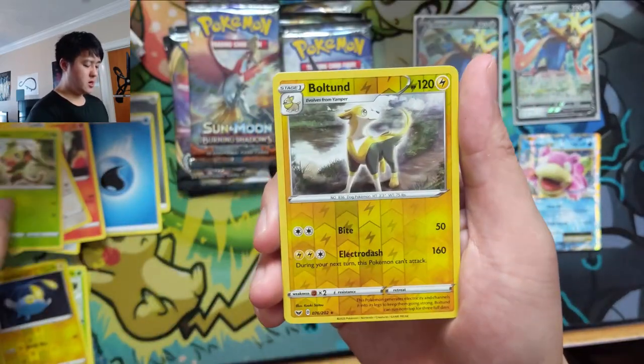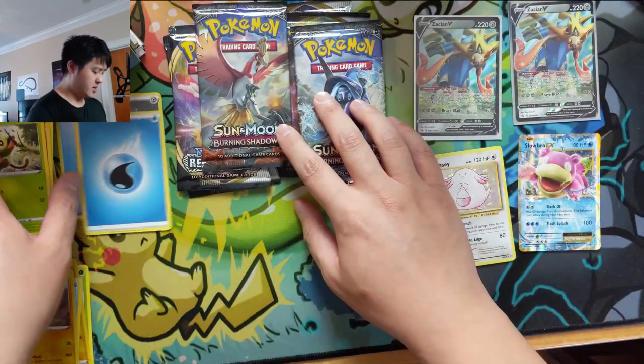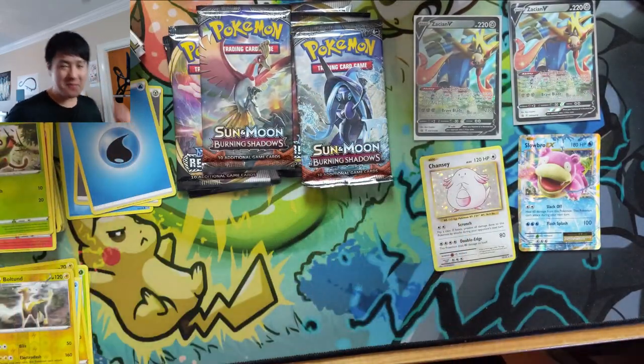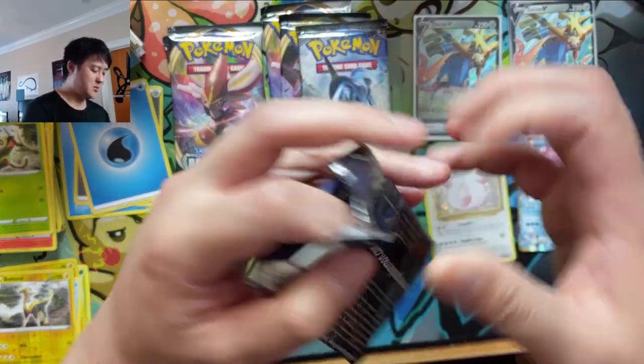Rookidee, Bolted, and a Cloyster. Alright, Burning Shadows — wouldn't that be amazing if we could pull a rainbow Charizard for our patron Steve?